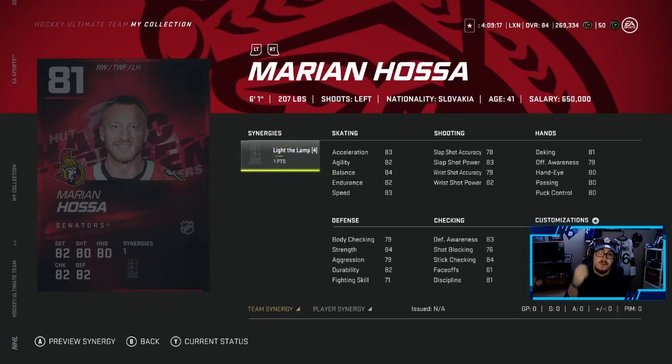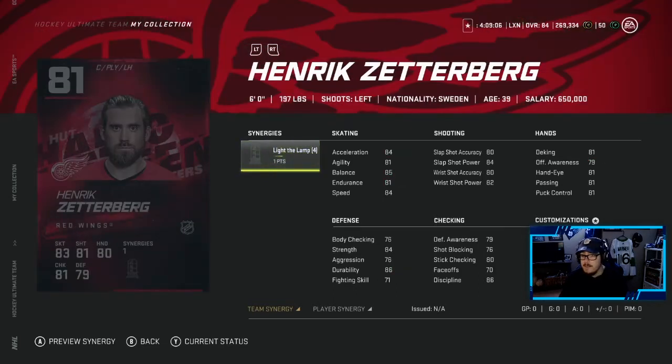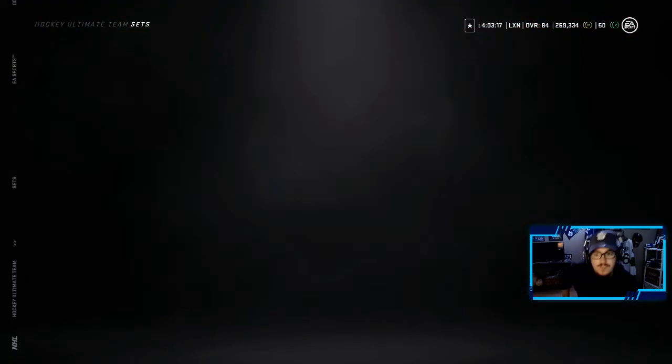Being hosted at 81 overall, you can get this card from doing the Hot Challenges — looks like a decent card. There's a Jamie Alexiak with Workhorse, another decent 81 overall. You can also get a Henrik Zetterberg at 81 overall, decent looking card. And that is all the player cards.